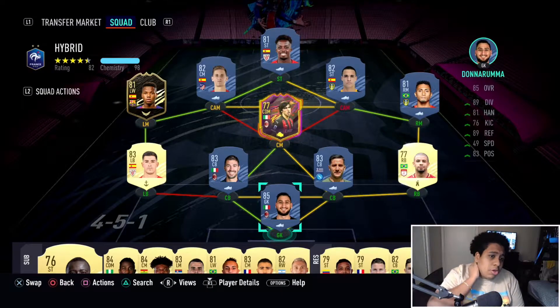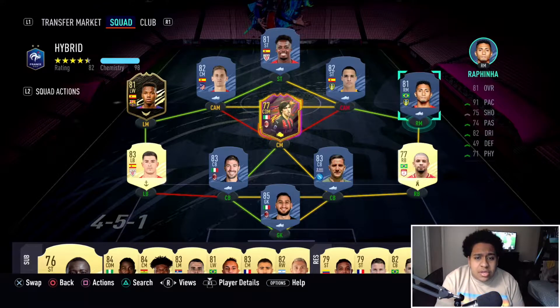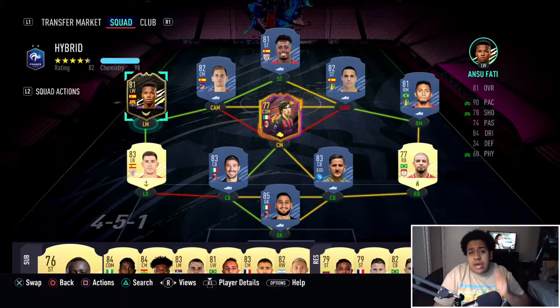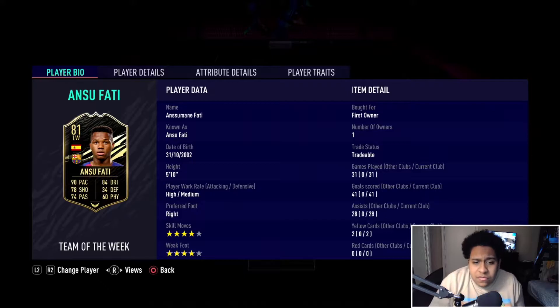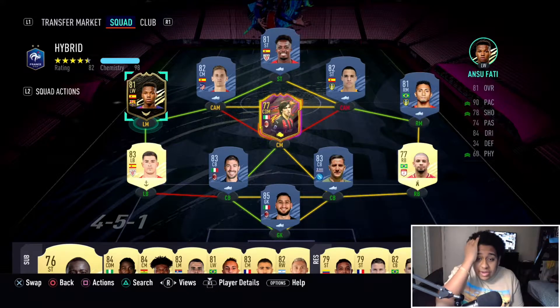I'm trying to make this squad right here. I think it might be good for what I want - it has pace in Yaki, Rodrigo, Rafinha, and also Ansu Fati. I did pull this Ansu Fati - if you don't believe me, first owner, first owner, tradable Ansu Fati. I'm keeping him for the rest of FIFA, I do not care.